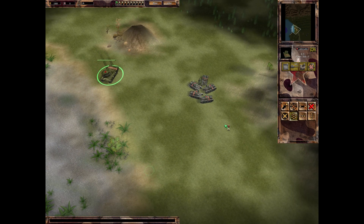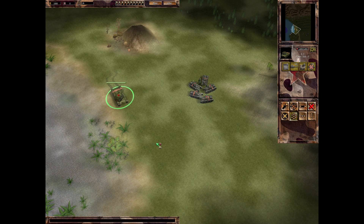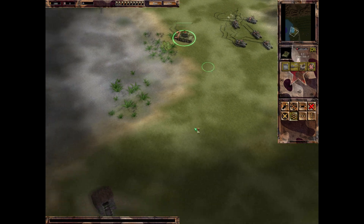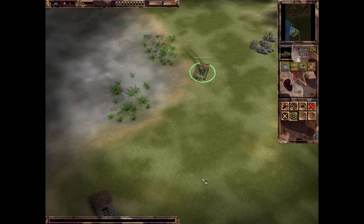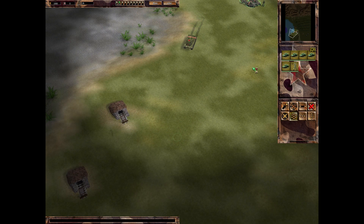This guy here is super slow, but also super powerful - 160 attack power versus 12. We're also going to need this guy in the beginning because the Germans are going to send quite a lot of stuff after us. They get free reinforcements, so we have to watch out. Later on, they'll send stronger stuff as well.